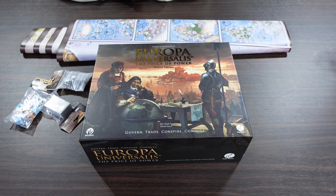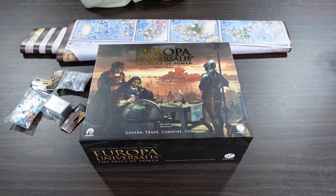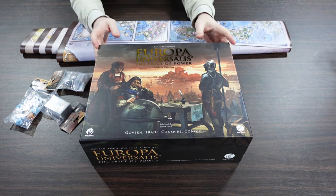Welcome to another unboxing video from PlayersAid.com. My name is Alexander, and today we're taking a look at something a little bit different from what's typically shown on this channel. Today we're taking a look at Europa Universalis: The Price of Power. This is the deluxe edition, from a company called EJ Games.